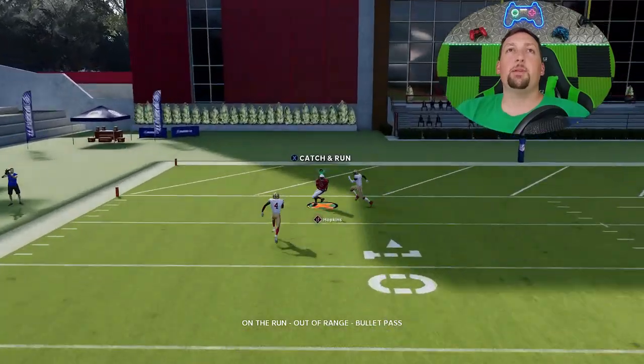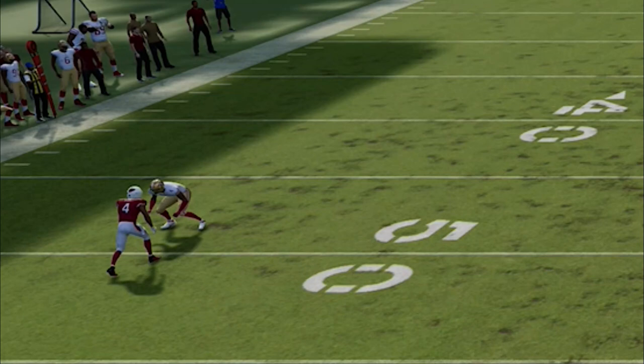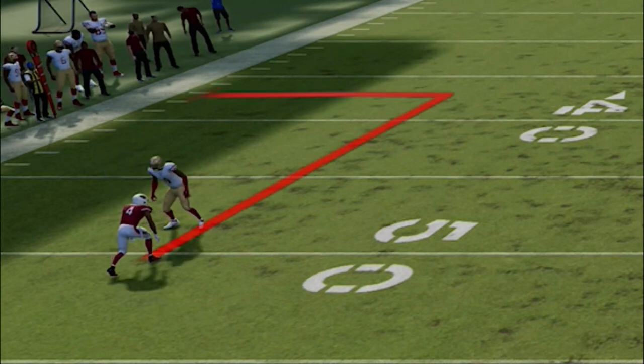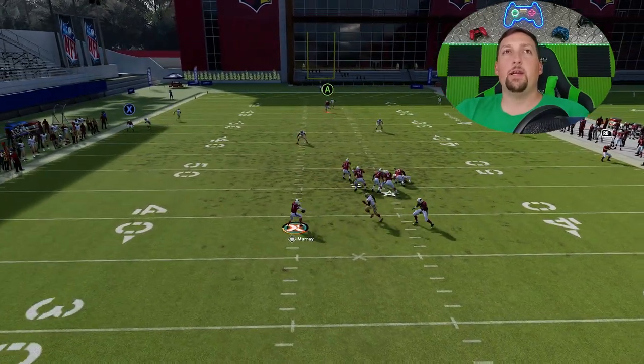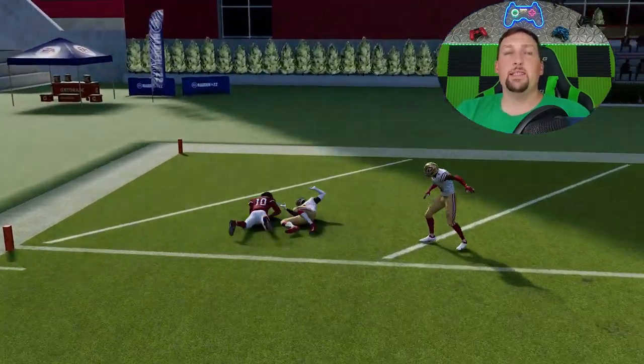The harsh part is going to be buying time in the pocket, but you can see how Hopkins basically gets across the safety and the cornerback is nowhere to be found. In Madden 22, these 10 yard out routes do a very good job of holding cornerbacks down. I typically like to roll in the direction of the throw, and you can see Hopkins definitely gets separation — it's an easy 50 yard bomb. If I had a faster receiver it'd probably be even easier, but it's a very easy one play touchdown.